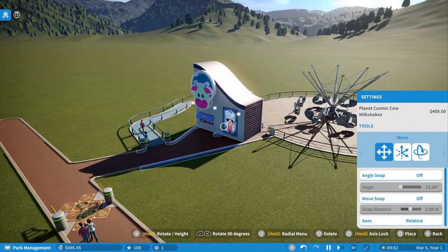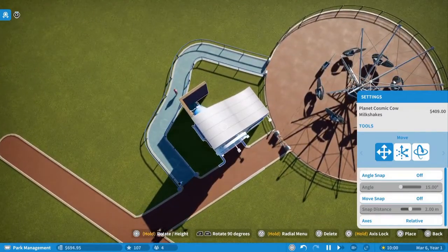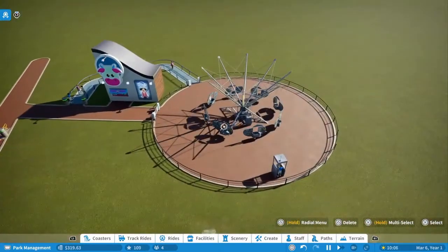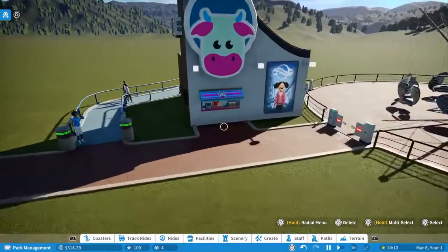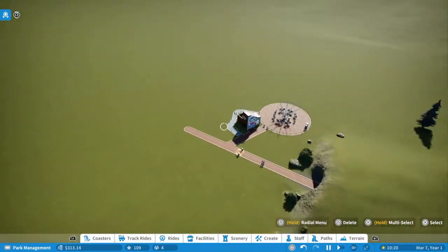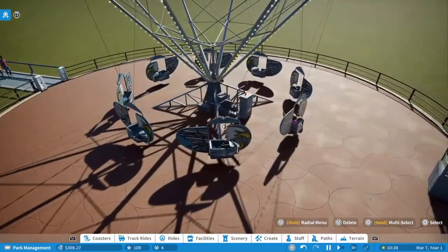Let's do a Cosmic Cow stand because we're doing it in the scenery of the normal Cosmic Cow. The scenery rating for the ride goes up — it's going to be a bit expensive but it's $28 only. That's very good. This one is open now, we can build something nice here later. Let's open this ride first and see how it goes.